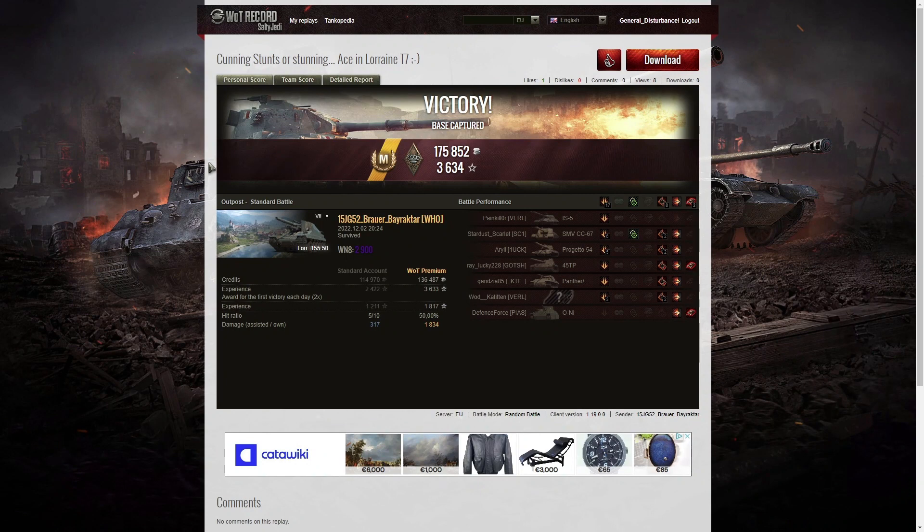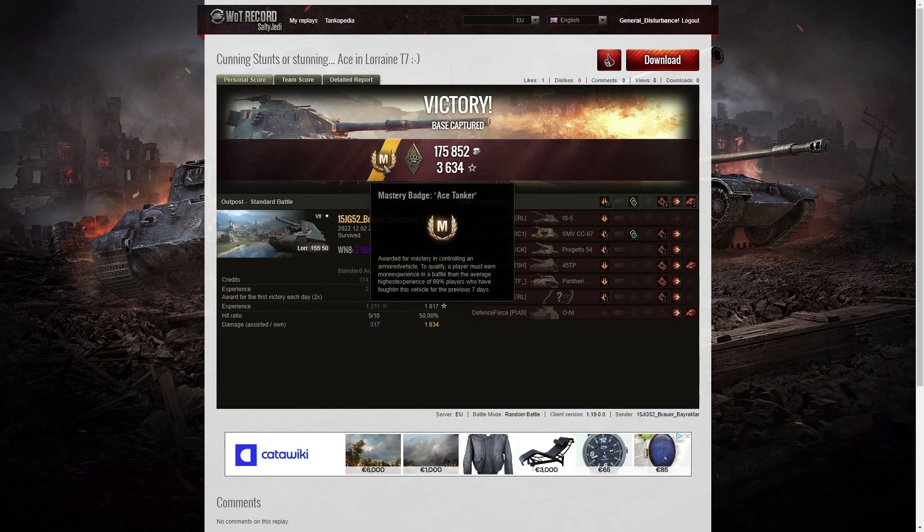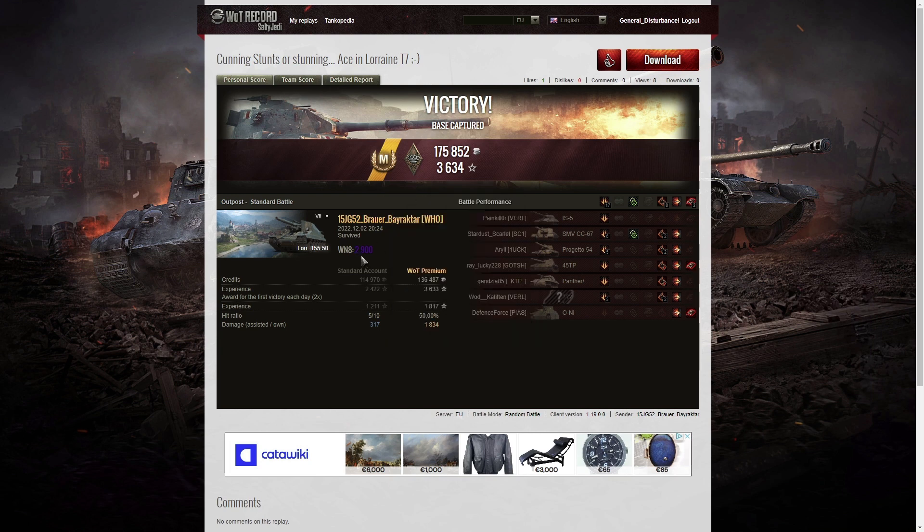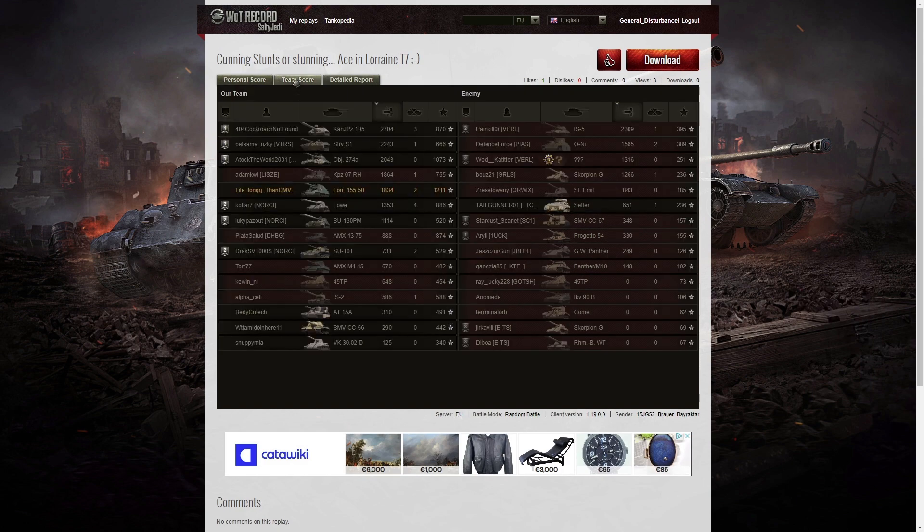That was an interesting game for 15jg 52 by Raktar — he was getting some wonderful shots on the enemy tanks at the other end of that road, which is why he got so much stun assist. He ended up with an Ace Tanker out of that game as well as a Bruiser medal for getting at least five critical hits — in fact he got eight in total. His WN8 for that game was 2900, which is not high but still Unicum standard.